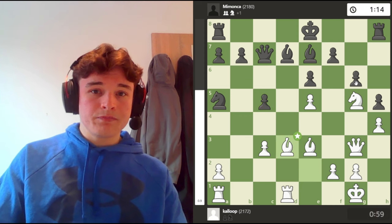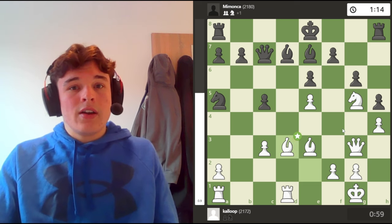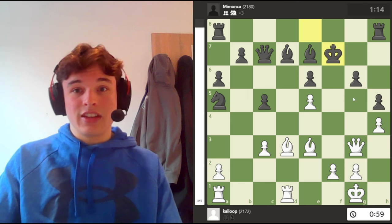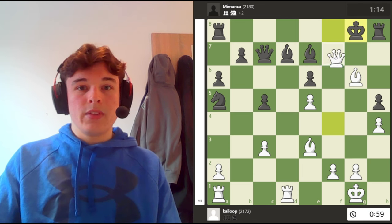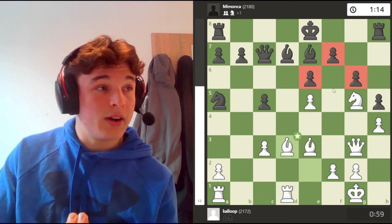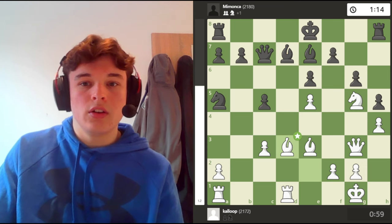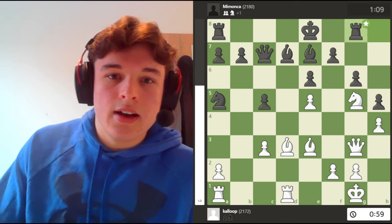I go bishop d3, setting up some more pressure on the kingside. Maybe I want to bring the bishop to e4 — it's not really doing much on e2. Also I have quite a simple threat of knight takes f7, and if the king takes then the king's escape is cut off and I'm going to mate in a couple of moves. Bishop d3 is a big threat because these light squares are very weak — the queen can't get over there to help, and this bishop is trapped behind its own pawns, it can't get onto this crucial diagonal.